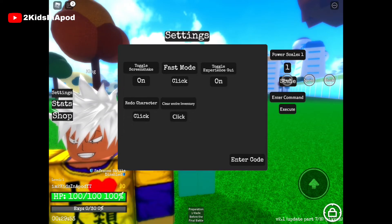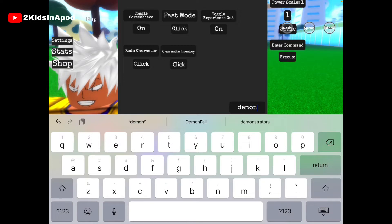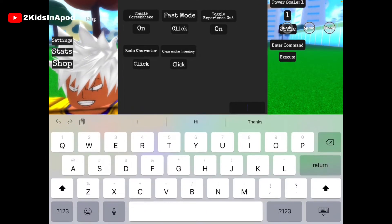The next code is small letters: 'demonslayersoon' — Demon Slayer soon — and that gives us one hour of double everything. You don't even have to click enter; it automatically redeems for you.